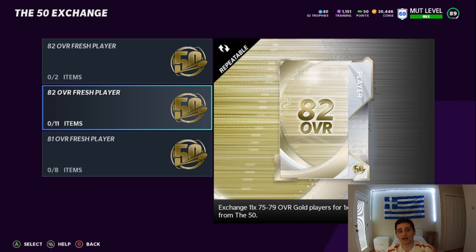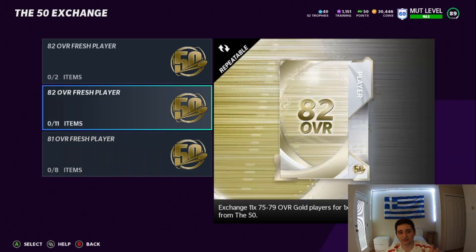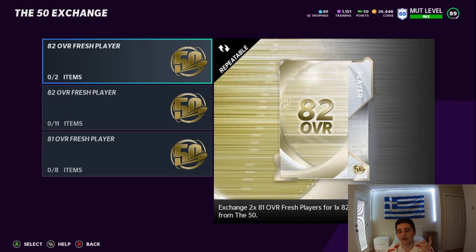Also guys, if you have a lot of 81 NAT — which means non-tradable or optional — and you do want to do the set, put them into this. You put two 81 overall players in and you get an 82 fresh player. Not just any 81 overall player — it's just the 81 fresh 50-players. So only 81 50-cards go into this set. And if you are going to do the set for the Patrick Willis, the Antonio Cromartie, or the Vernon Davis, you're going to want to do this.